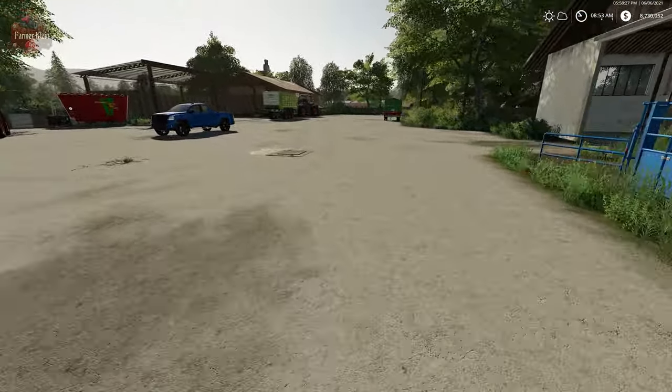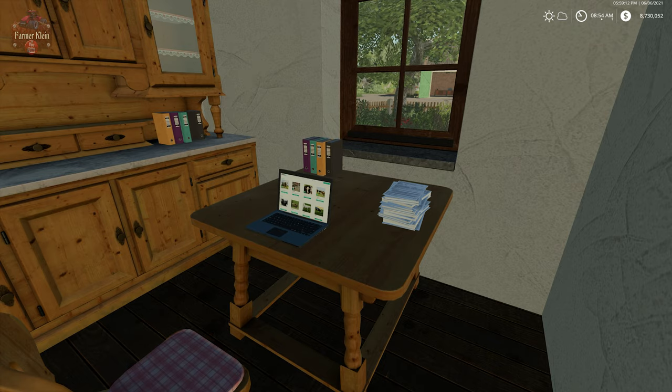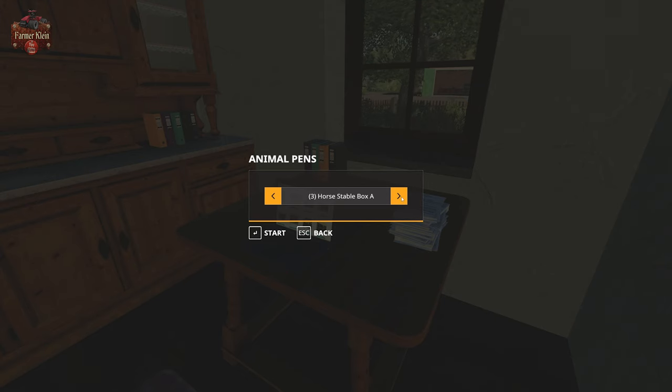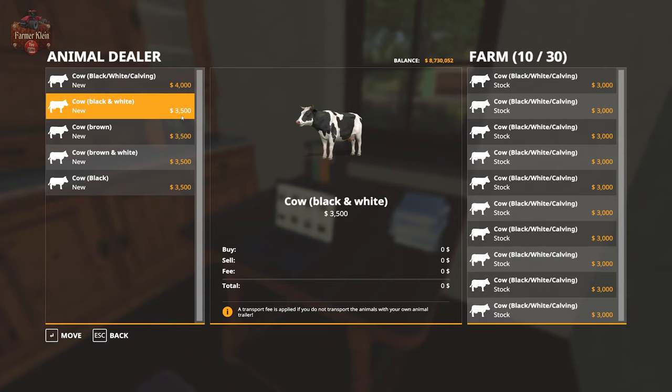Let's jump down to the house to check price differences at the animal dealer. Calving cows, which come already impregnated and will start producing calves after a certain period, are $4,000. Regular cows - cow black and white - which are not impregnated and we would manually inseminate, are $3,500. So it's a $500 premium to get the pre-impregnated cows.